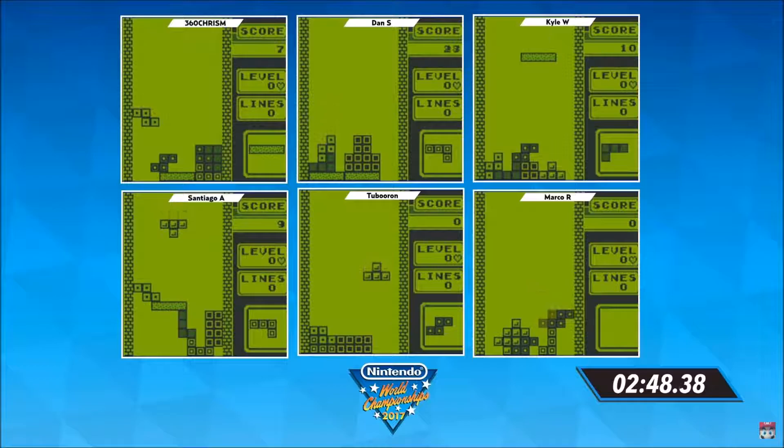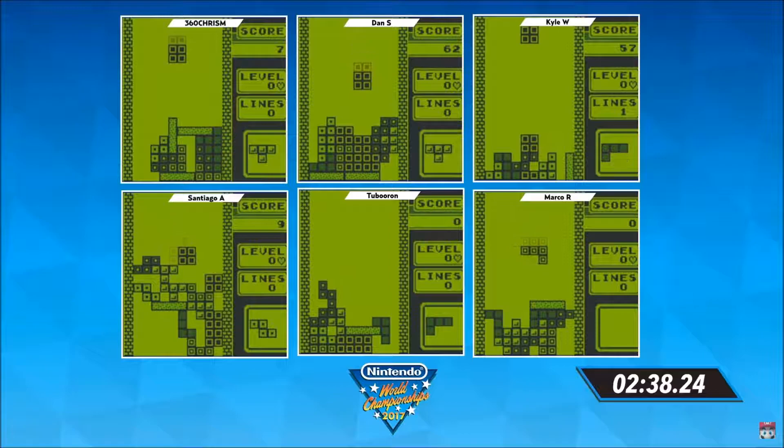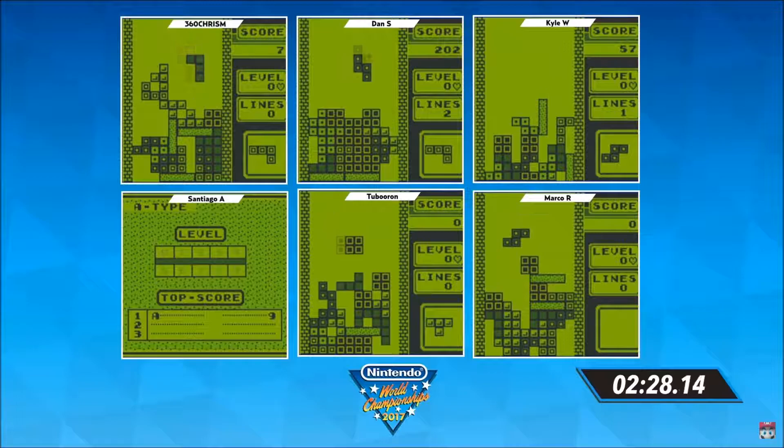However, Santiago looks like he's building a bit of a bridge on that screen. Marco is also having a little bit of trouble setting up those pieces. Dan S. has got a nice position going — a well on the left-hand side, could use an eye block. Good positioning of that Z, good positioning of another Z — that's good for double lines. Early leader right now at 206 for Dan S. That middle top screen is your leader.